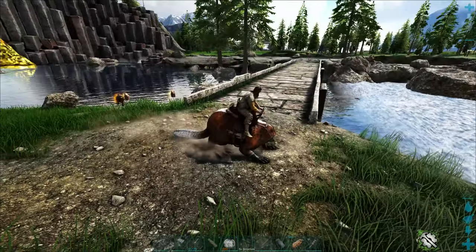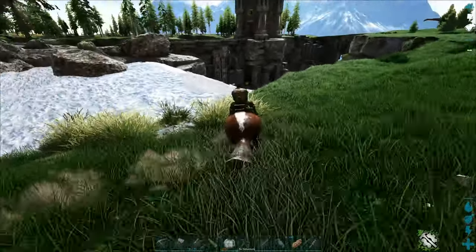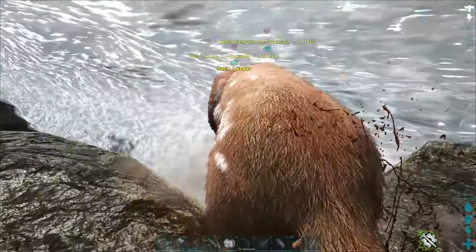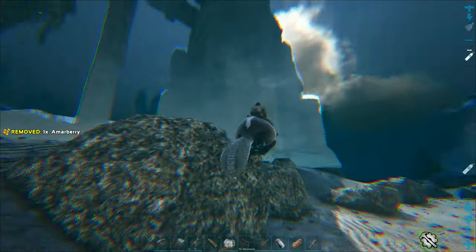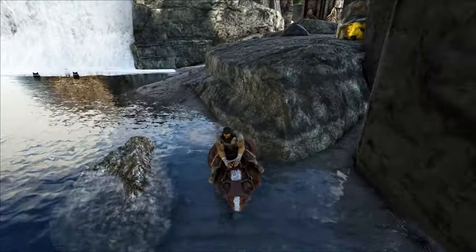I want to tame those hesperonis. Let's drag the wolves somewhere else. I want to go down here to get our obsidian. That brachy is down here — I wonder if it'll kill them off. Do not bite me, that's a 140. Okay, please land in water. We're good — they followed us. Let's drag them toward the brachy. There's the obsidian right there behind us.